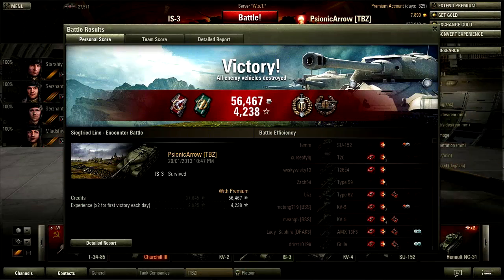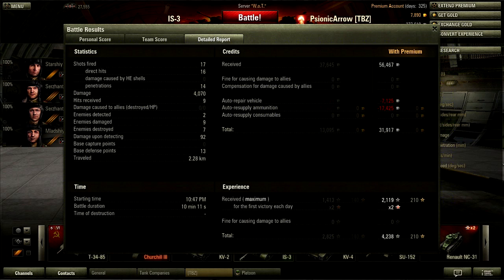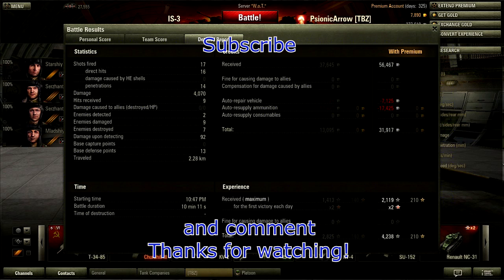Let's take a look at the results: 1,413 points of experience with a Reaper, Master Gunner, Top Gun, and Sniper. 7 kills, down to 42% health — last tank alive, in fact. 17 shots fired, 16 of them hit, 14 penetrated, and over 4,000 points of damage done. 9 hits received. Credits: 31,917 on a premium account, 13,000 on a non-premium account. That's mostly due to the ammunition cost — the ammo costs a lot on the BL-9 gun. Thanks for watching, please press that like button, leave some comments, and I'll see you in future videos.